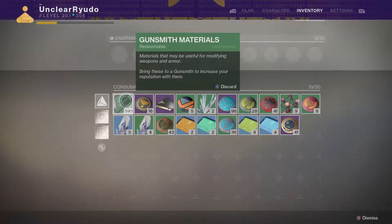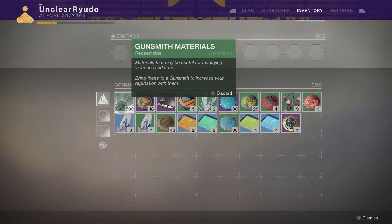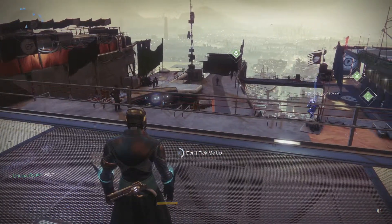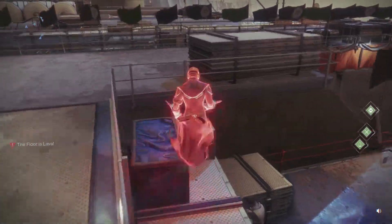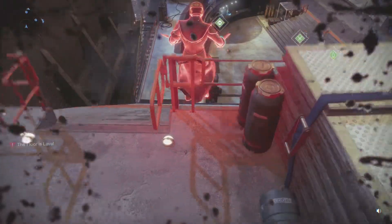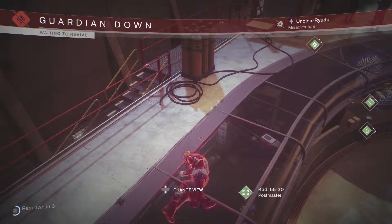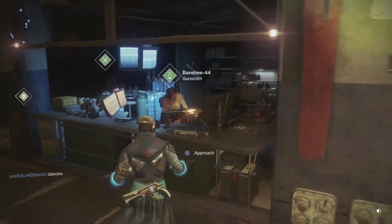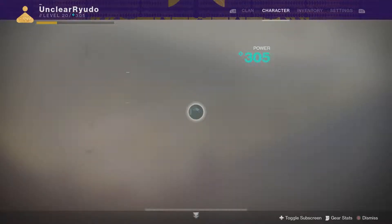Hey Guardians, I'll do a nice quick short little video for the week, just to show how I got over 590 weapon parts without actually leaving the tower. This was brought to my attention by another YouTuber - I honestly can't remember his name, I apologize. But if you're like me and had over 1,200 legendary shards and nothing worth buying from Xur since you've got everything, it was actually nice to find a use for them.